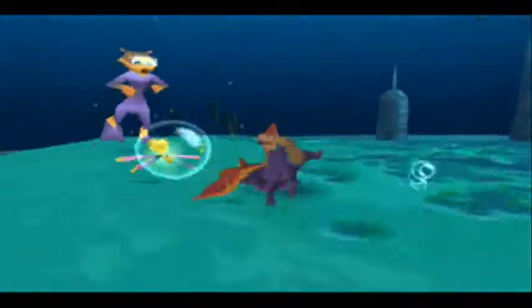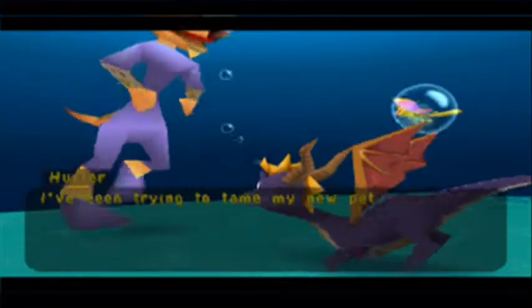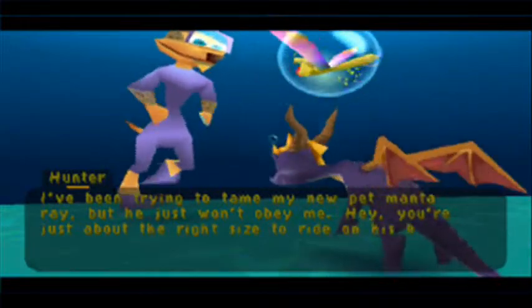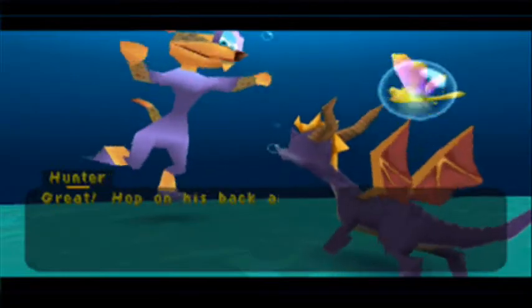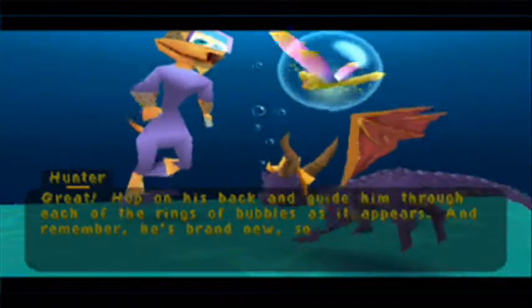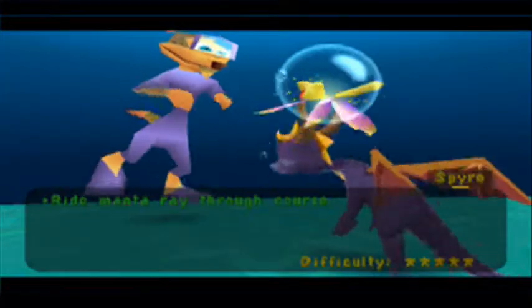Oh yeah, I forgot there are like two things here. The NPC says: 'You're just about the right size to ride on his back. Help him through each of the rings of bubbles as they appear, and remember he's brand new, so try not to get him dented or scratched up.' You act like he's a vehicle!